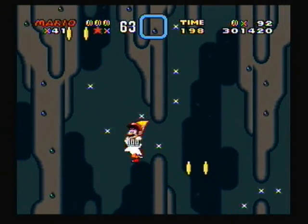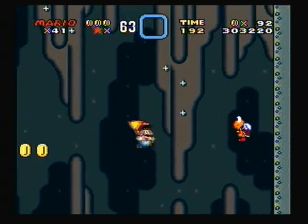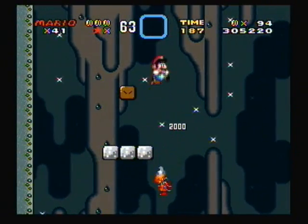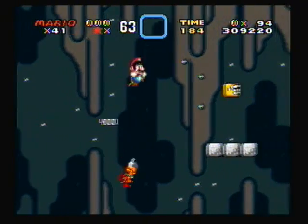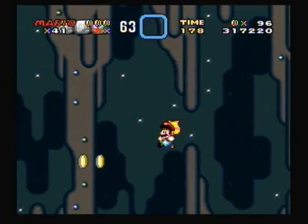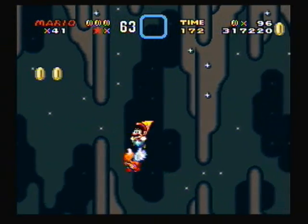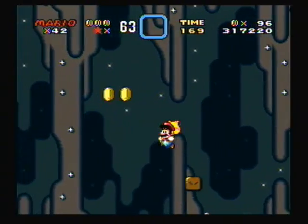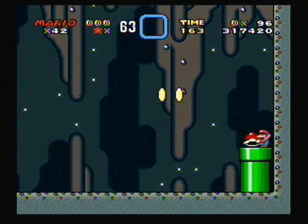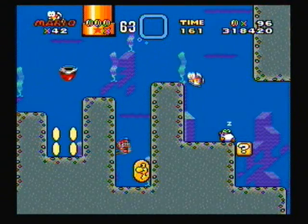You can gain some one-ups by falling and landing on the Koopas, using the cape to float to other Koopas, so you can get a nice little combo going here. And I think you can get a maximum of three one-ups — it might be more since I think I missed a few Koopas as I was going down. I messed up right here so I missed another one-up. So there's probably about three, maybe four or five. There are a few one-ups you can get in that little area.